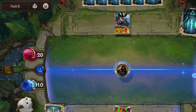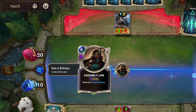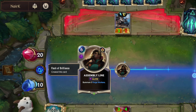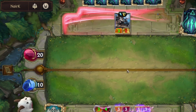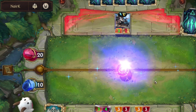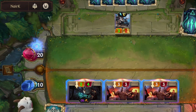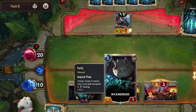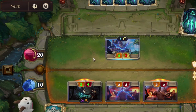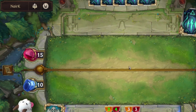Let's summon 2 Fog Walkers and attack. He managed to silence my Nimroid with a card that removes his elusiveness, but I can still attack and at least I killed his unit.